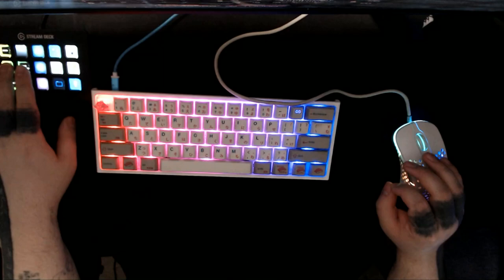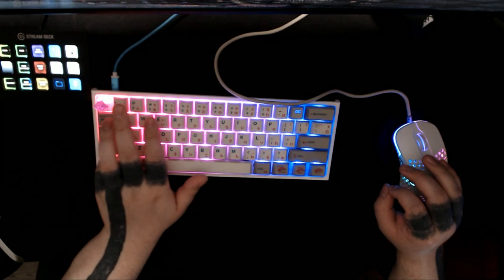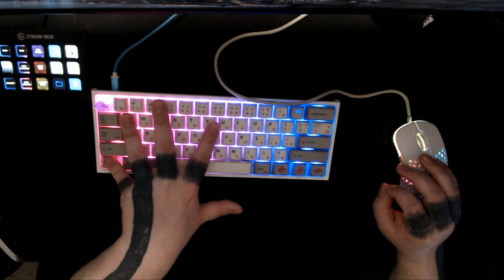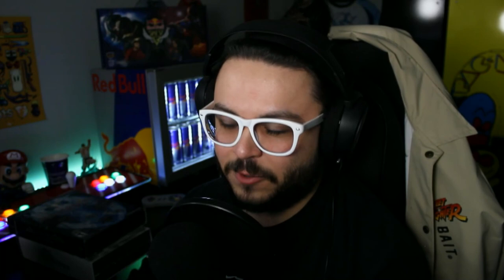The remaining slots on hotbar three I'll assign shift modifiers. I choose shift over control because shift is easier for my pinky to reach. With control, it's a long awkward stretch; with shift, I can do shift 1-2-3-4-5 and shift Q-E-R-T-Y comfortably. If control works for you, keep it — but shift is more efficient for me. Whenever you can optimize and make things more accessible, you should. Alt is easy, shift is easy, control is not efficient for me.